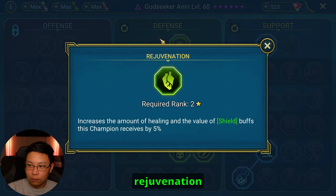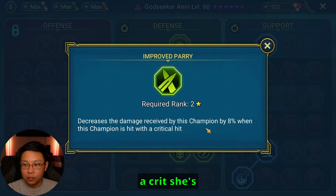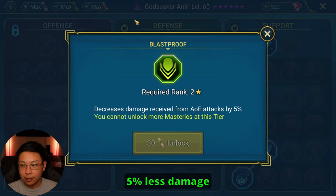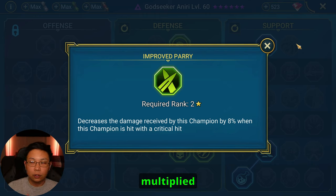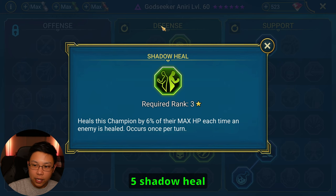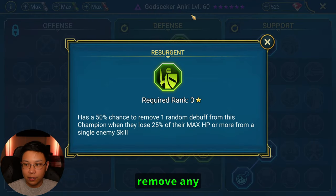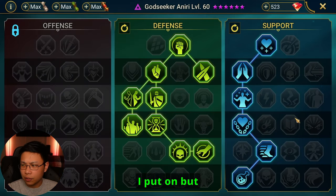Here are her masteries — don't blindly copy masteries, but feel free to. We're taking Resistance Rejuvenation for extra heals, and Improve Parry so that every time she's hit with a crit she receives 8% less damage. That works a lot better than just 5% — crit damages received are multiplied and those are often what kills her. Shadow Heal — the Sand Devil is going to heal, so you want to heal a little with the Sand Devil. Resurgent gives a 50% chance to remove a random debuff.